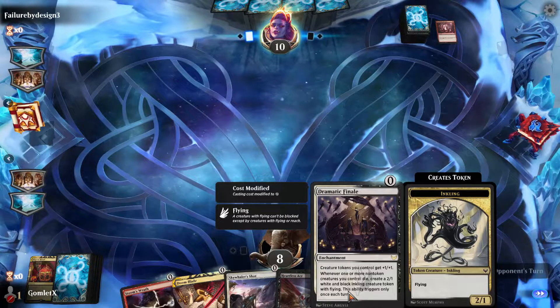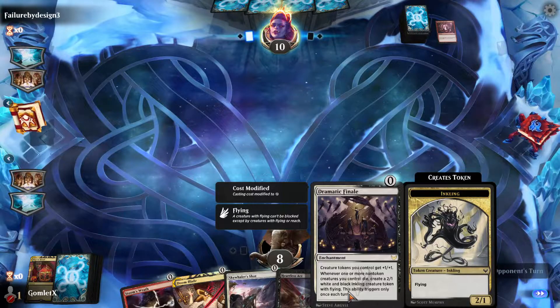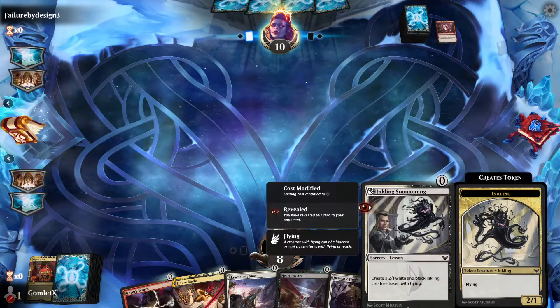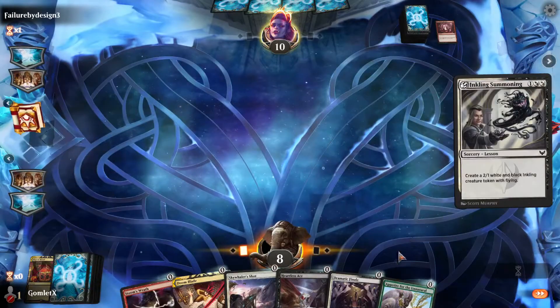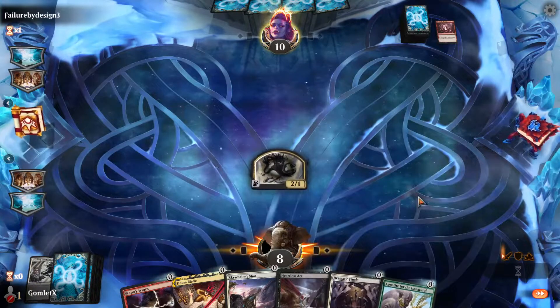Dramatic Finale's cool, but we don't have any non-token creatures right now, so we're not going to get any value off of the 'when non-token creatures die' ability. I'm probably going to be casting Inkling Summoning first. If they don't do anything to our Inkling, we could cast Dramatic Finale the next turn because we have nothing else to do. All very interactive, just trying to counteract whatever they're doing.